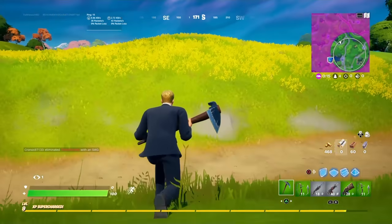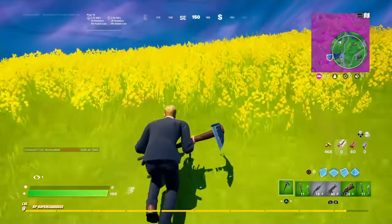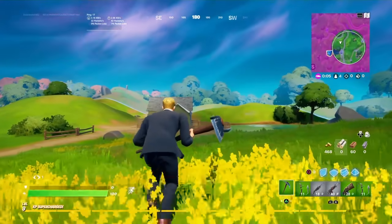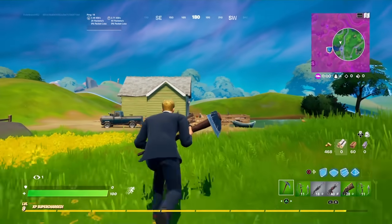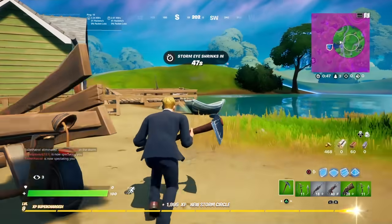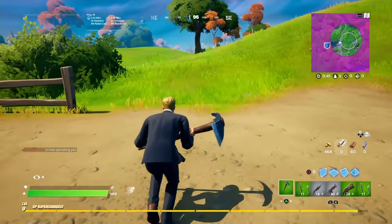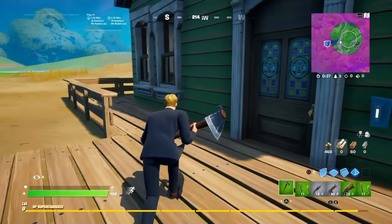There are some pretty decent balance changes. The primal shotgun's fire rate has been reduced, making it less overpowered. Also, animal bones and mechanical parts can now be found as ground loot, which is something a lot of players wanted. It's good that Fortnite is actually making these changes.